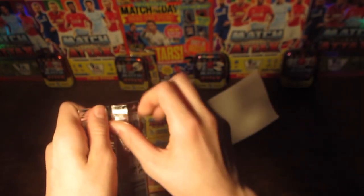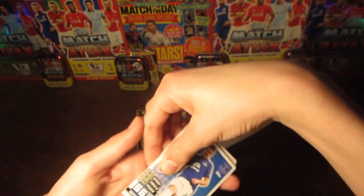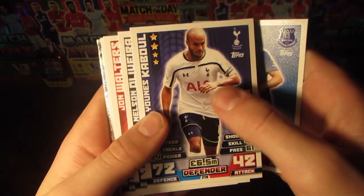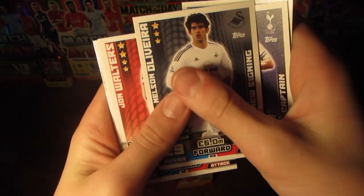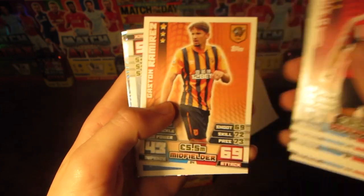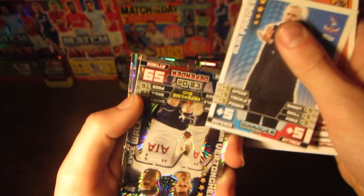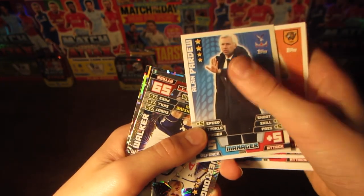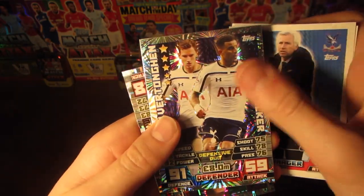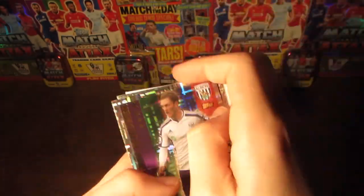Let's get the first pack open. We have Antolin Alcaraz, Cabal Captain, Oliveira New Signing, John Walters, Ashley Williams Captain, John O'Shea Captain, Gaston Ramirez, and a Manager Card in Alan Pardew. We then have a brand new duo card with Jan Vertonghen and Kyle Walker, and also a Craig Gardner Man of the Match card.